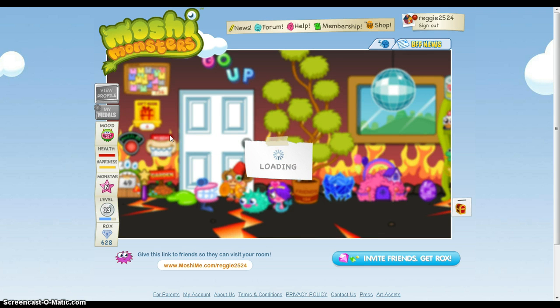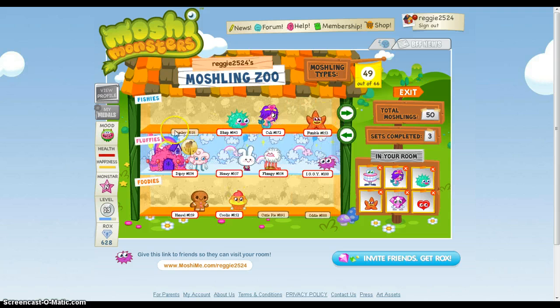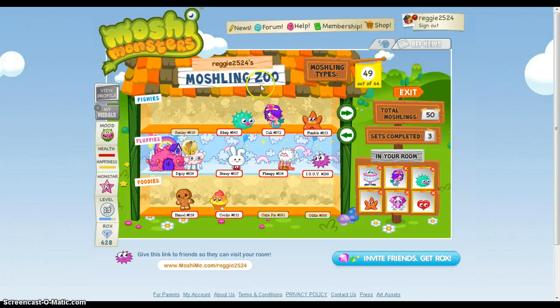In this video I'm going to be getting Stanley, because he will complete my Fishy set. As you can see I have everybody except Stanley, and I know that's kind of weird because Stanley is easy to get. I wanted to get the hard ones first and then go into the easy ones.